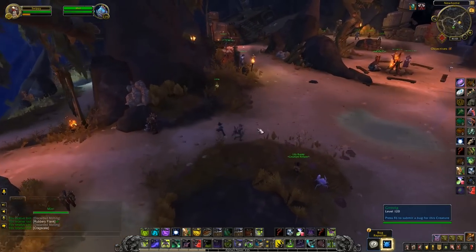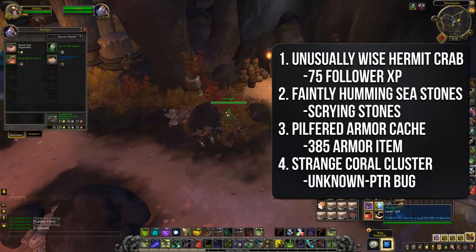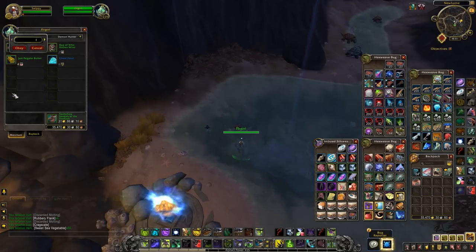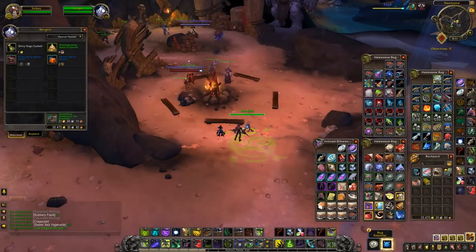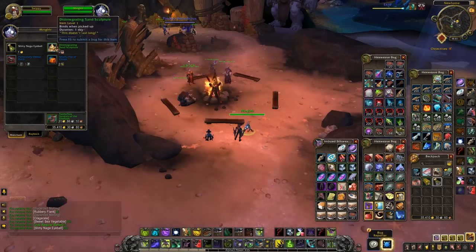This vendor lets you buy one new thing each day to help you out on your journey. There are 8 different items, from BOA 385 gear to prismatic mana pearls — a new gated currency — to scrying stones that let you see hidden chests that give you more prismatic mana pearls. It's a nice little catch-up mechanic you should be doing each day on alts, essentially a world quest that you don't have to go run out killing things for.